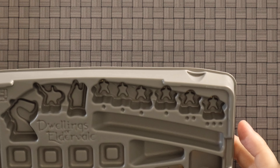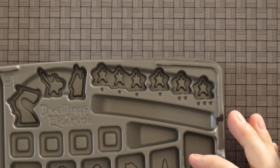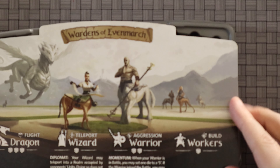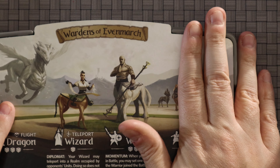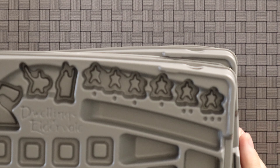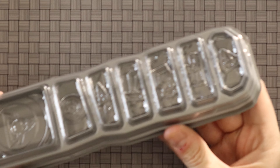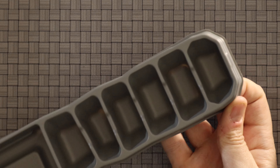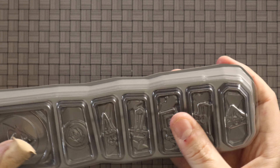These faction storage trays have all the different things you use already organized inside, and you kind of use the top to close it. It squeezes right in. We've got a total of eight of these trays — so there are eight different factions, each double-sided. And then we've got a bunch more organization stuff, some more trays here — they are officially game trays. Swords and coins and potions go in there.